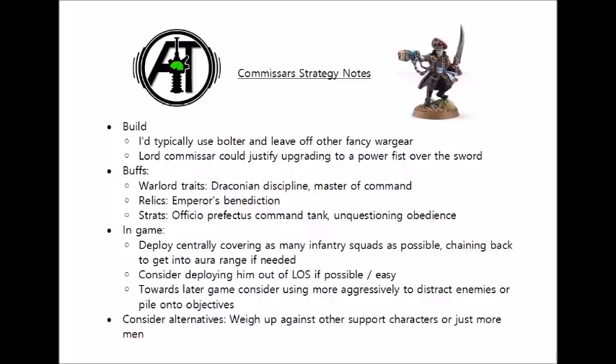In terms of stratagems, one alternative infantry morale buff is the Officio Prefectus Command Tank, essentially making one of your tanks into a Lord Commissar with a Leadership 9 aura. It's 2 command points though, so it's a bit uncertain whether that's worth it, and the enemy can directly shoot the tank, but just bear in mind that's another potential way of getting higher leadership Guardsmen on the table without having to buy yourself a Commissar.